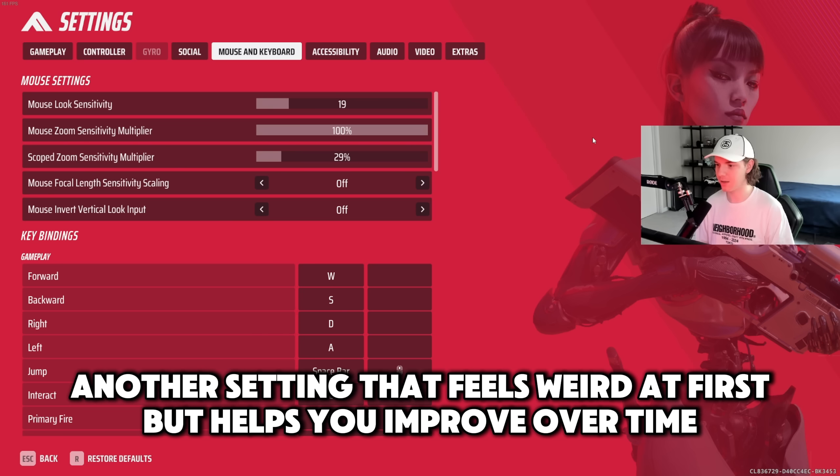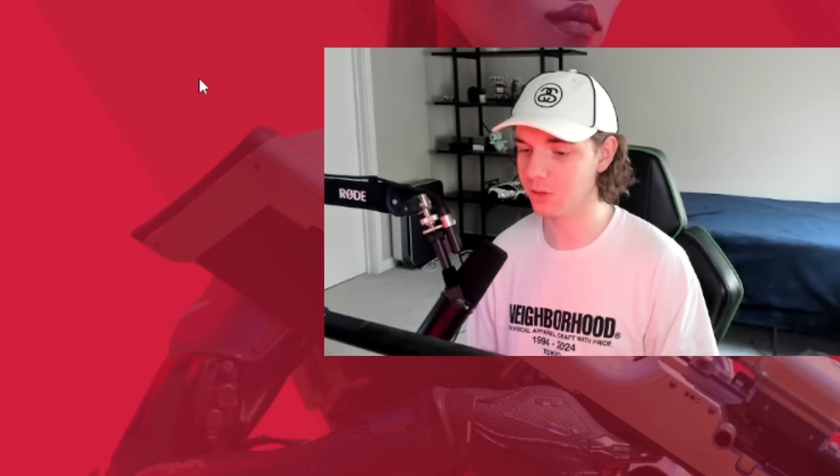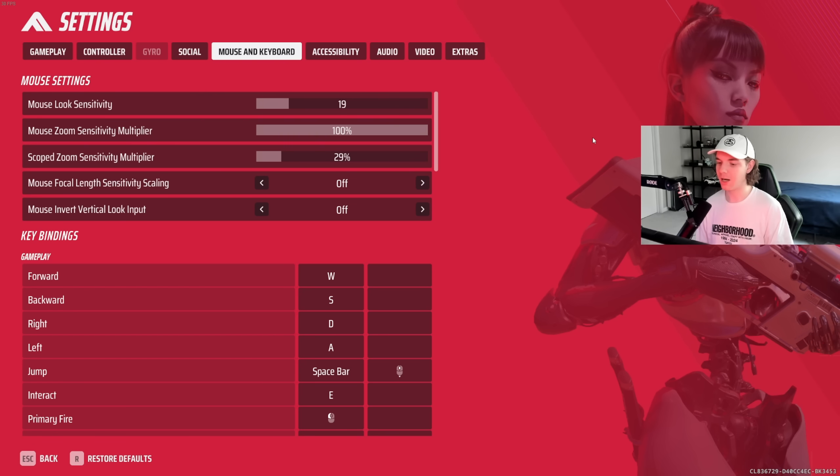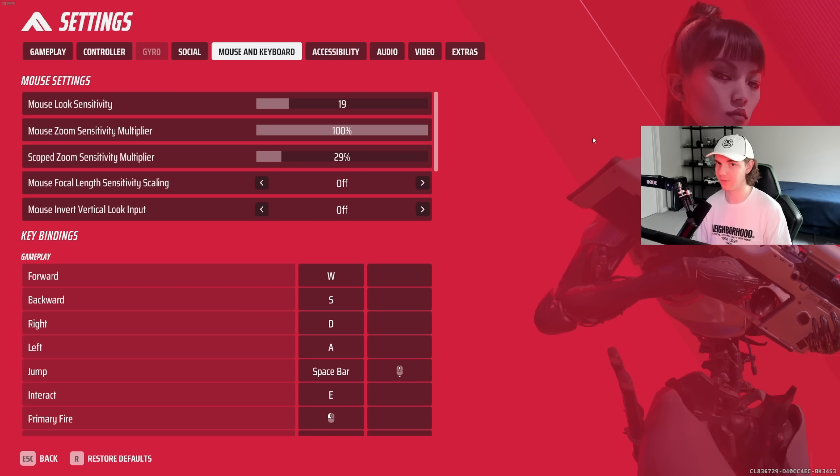When I first did this back in Apex, it was a little bit of a struggle to get used to at first, but in the long run I think it made me much better. For scoped zoom sensitivity multiplier — I think this is only applicable to sniper rifle and tracking dart. I have mine way lower on those because the magnification is crazy. I have that set to 29%.